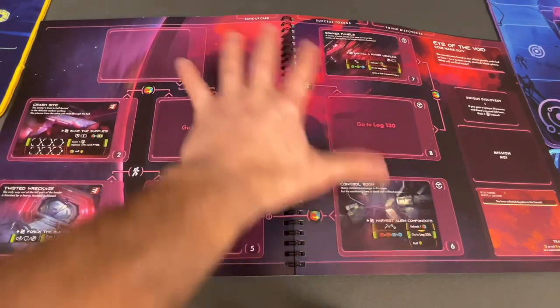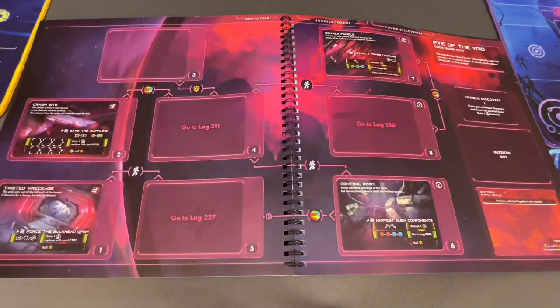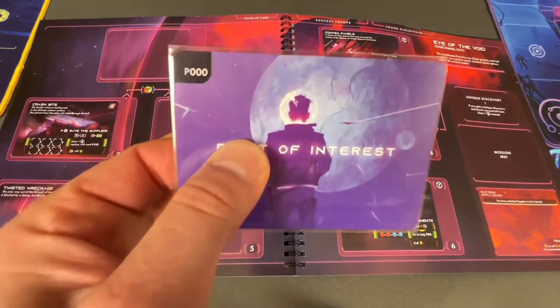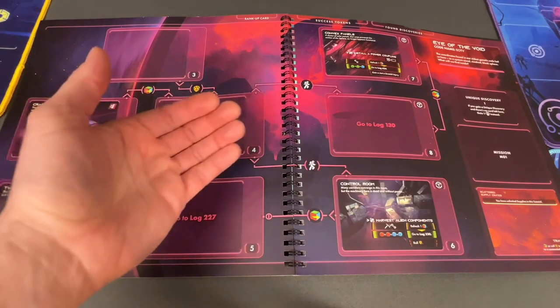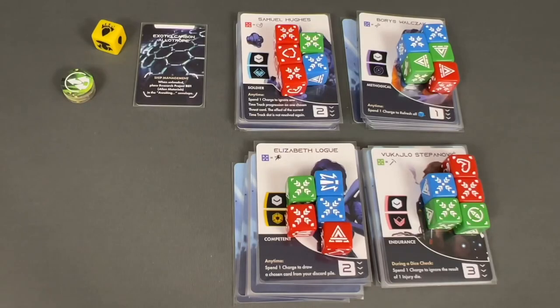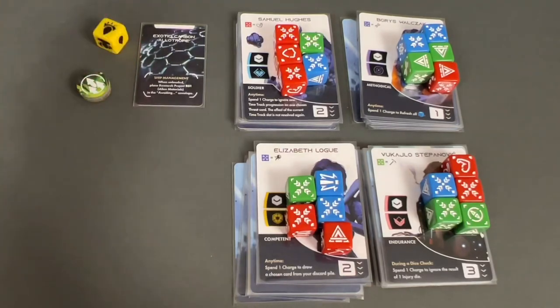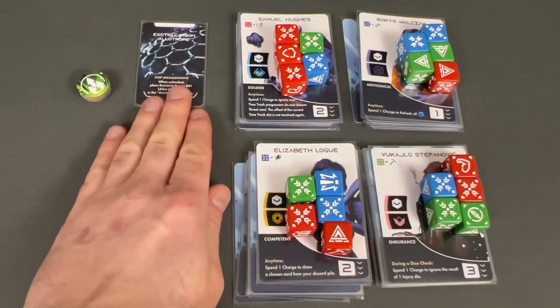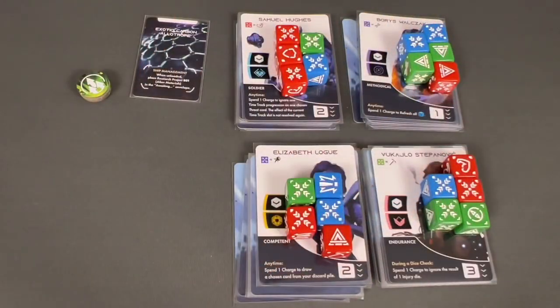At the end of the last mission, we were told to remove everything except for the items at the top. We still have our rank-up card, success tokens, and found discoveries set aside ready to go. We also cleared everything else, except for card P000, which goes into the A-area box for use in other missions. We have five success tokens, some characters received damage dice which are removed per this mission, and we found exotic carbon allotropes. These are our four section leaders for this mission.